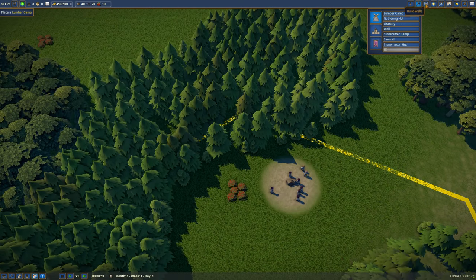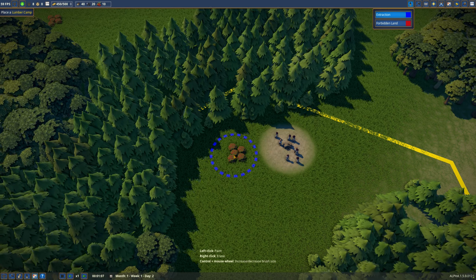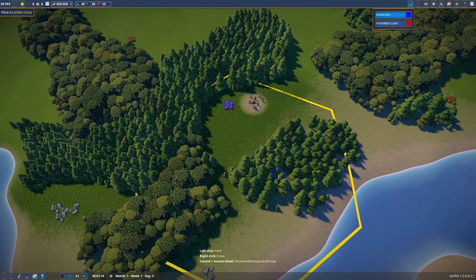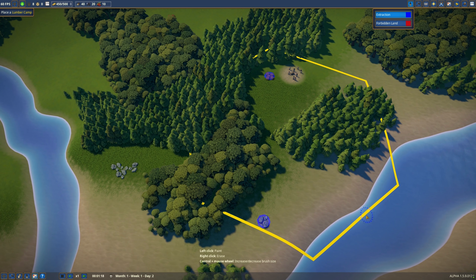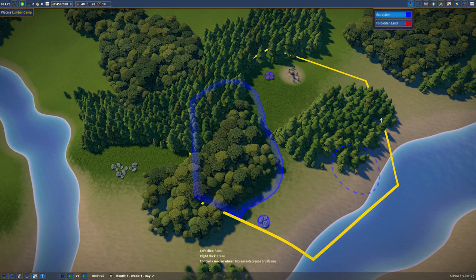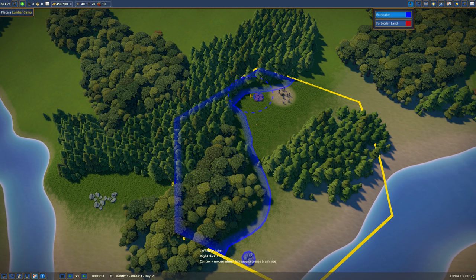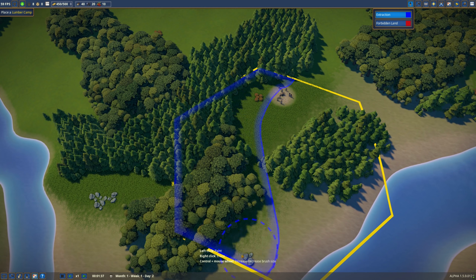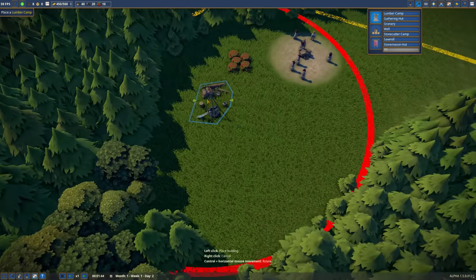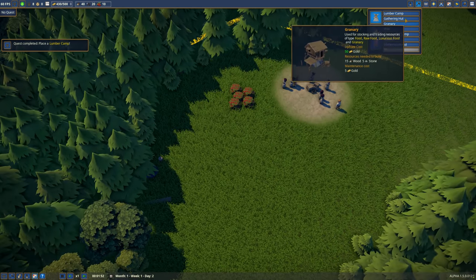I've got to remember how to put down these development zones. Extraction allows for wood cutting. All we can do really is tell people where to get stuff from. I want you to get those berries, that rock, and these trees to start off with - but only within that sort of hexagon. I'm going to start with these trees and clear this area. We need a lumber camp to start working on the lumber, placed right there into the trees. And we could do with a gathering hut, which is where people will go for these berries.